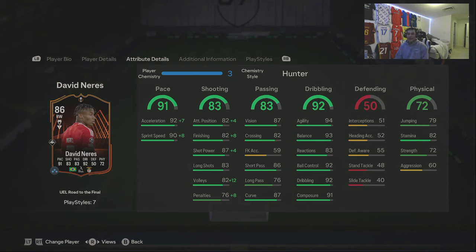We've got David Neres Road to the Finals — we acquired him for free by doing a couple objectives. You just have to score with a Brazilian player in seven different games, pretty easy. Gets you an 86 overall.